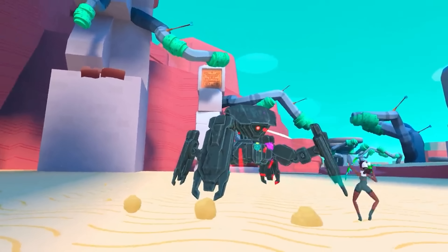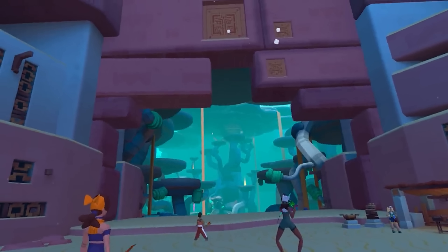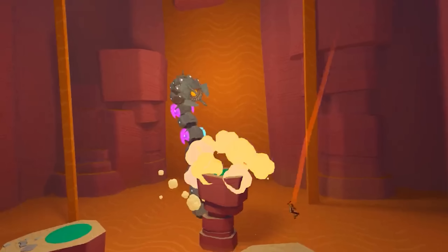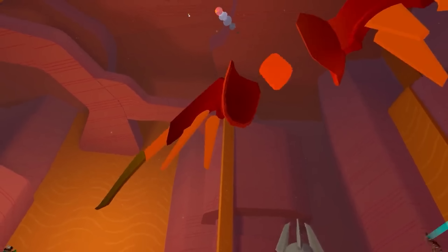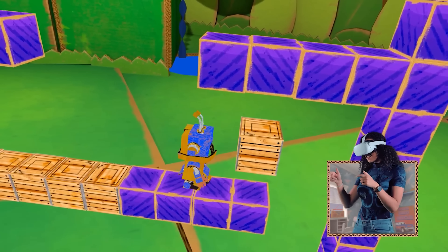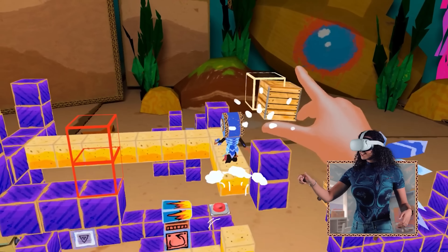Windlands 2 was just announced literally minutes before this video was uploaded. It's coming to Quest 2 in February. Windlands 2 is the grappling bow fighting game and it looks fantastic — and the footage you're seeing right now is actually Quest 2 footage. It's got a single-player campaign or you can play co-op with up to four players. The locomotion is really well done and it looks like an absolute blast in multiplayer, so I'm very much looking forward to checking it out when it launches next month.